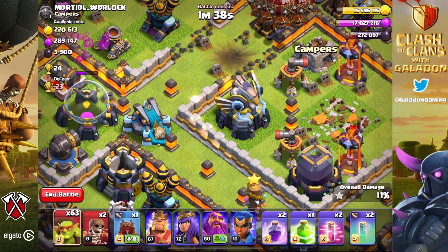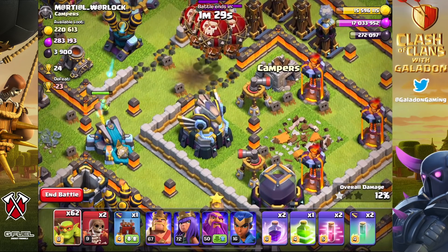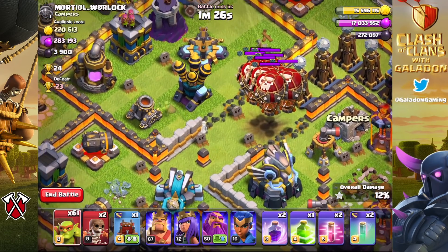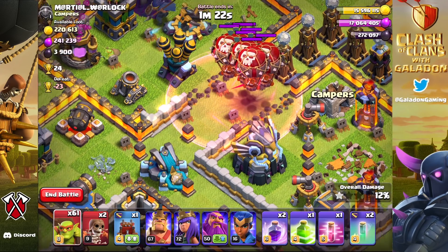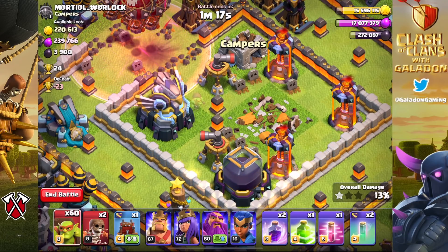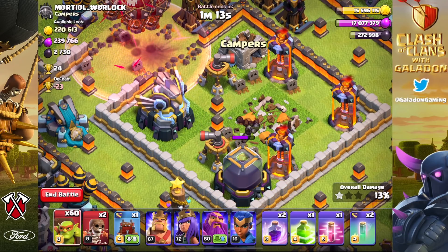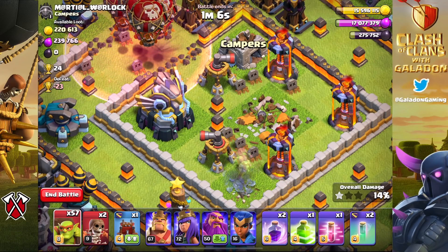You're bringing about 80 sneaky goblins to every one of these raids, so it's never an issue of whether you have enough. Usually you can get by with about half an army trained and still get the vast majority of the resources. We're down to 3,900 dark elixir - that's going to be only the dark elixir storage - and once that's gone we'll have fully extracted all the dark elixir, barely touching the rest of the resources.